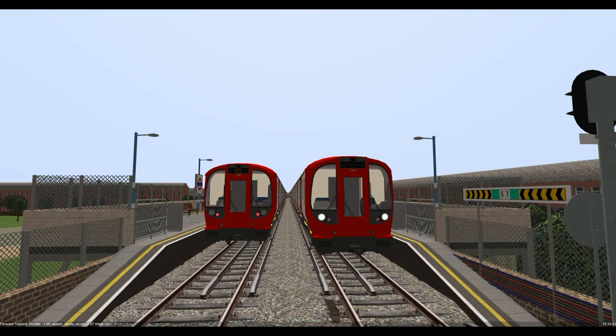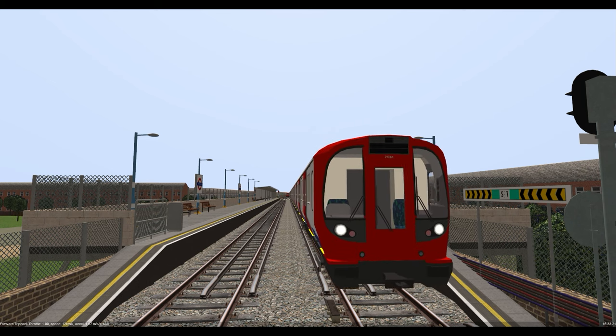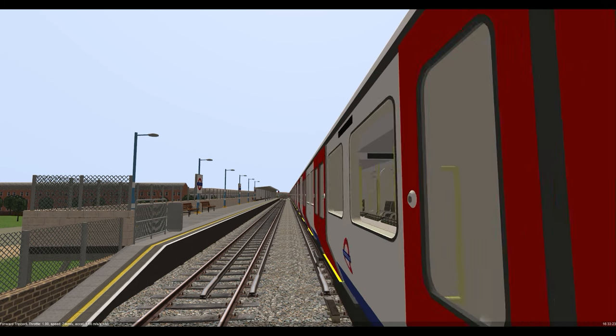We now move to the London Underground and the S7 stock. Although various trains from the network are modelled, for the most part the cab signalling systems are based on the Dutch ATB system with a London Underground overlay.